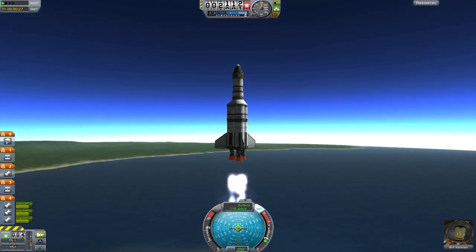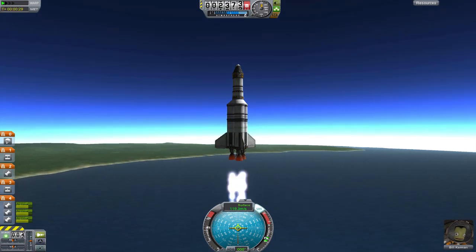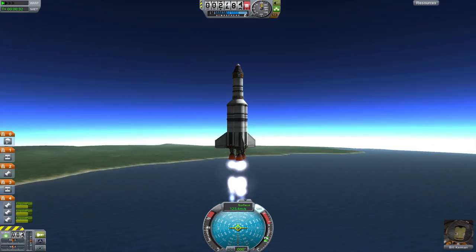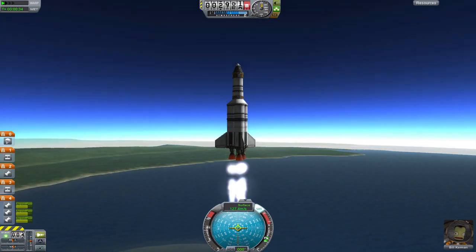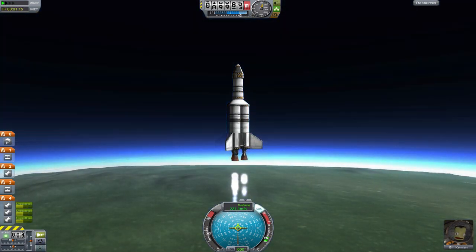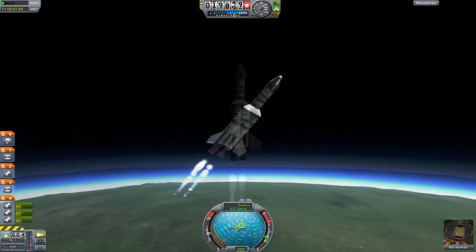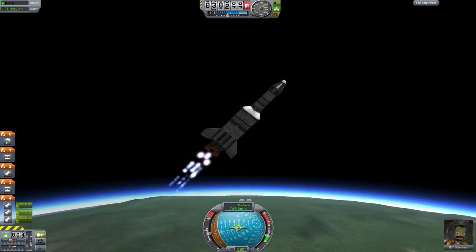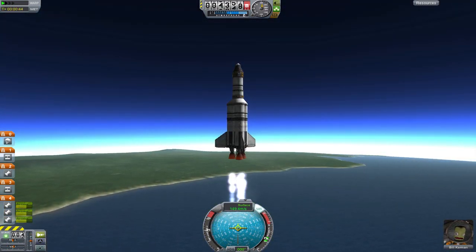If you go too fast, you'll lose speed to air resistance, but if you go too slow, you'll lose speed to gravity. This means that at any given height, there's an optimal speed for your craft. Obviously, this will vary from ship to ship, and you should test yourself to see what's best in your situation. Here's a general outline: at 2 kilometers, you should be at about 100 meters per second; at 10,000 meters, about 200; at 20,000, about 400; and at 30,000, around 800. After you get past the air, Kerbin's atmosphere is too thin to really affect you, so you can just open up the throttle.